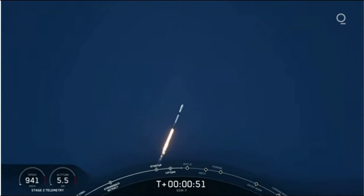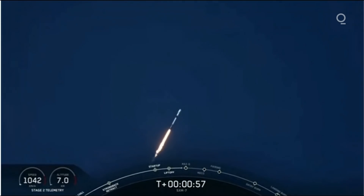Everything is looking nominal for first stage. To prepare for Max-Q, we throttle the engines down and then back up about 20 seconds later. This helps ensure that we keep those dynamic pressures below a certain level.